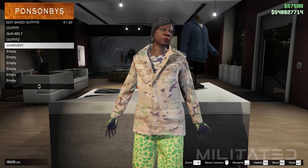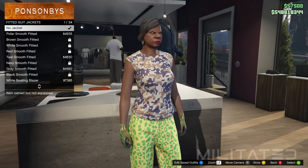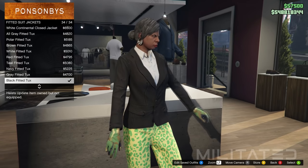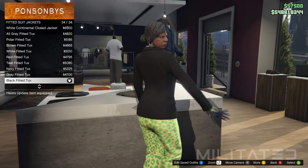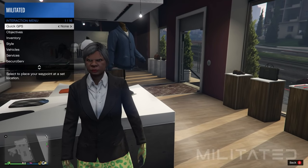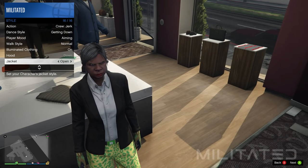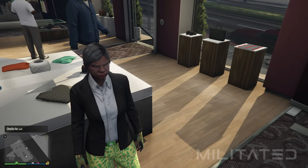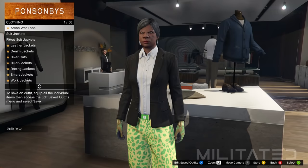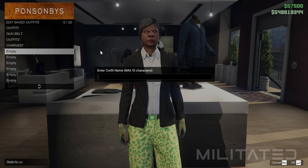Now that we're done with the two transfer outfits for outfit two, we're moving on to outfit three. Go to the fitted suit jackets category of the top section and purchase the black fitted tux from the bottom of the list. By default this jacket should be closed, so back out of the top section, open the interaction menu, go down to style and make sure jacket is set to open. Go back into the top section and save this one in outfit slot five — name it outfit three.